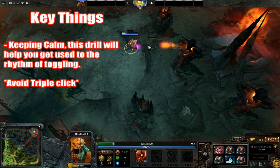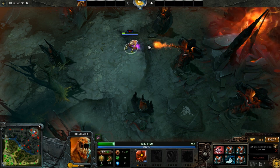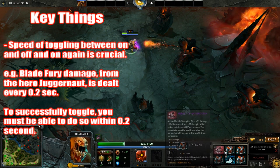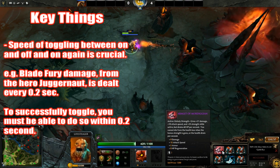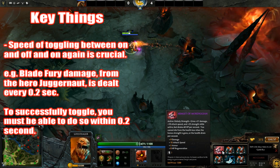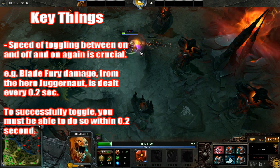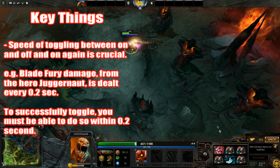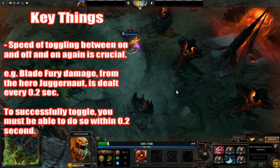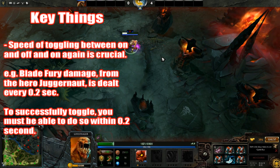It also allows you to get the timing right on projectile hits. Armlet toggling is very dependent on how fast you can double-click your toggling key — if you can do it in 0.1 seconds, then potentially damage sources within that 0.1-second window can be avoided. You always want to have your armlet on the same hotkey and in the same inventory slot, so that when you practice and when you go in-game it's the same and the skills transfer over.